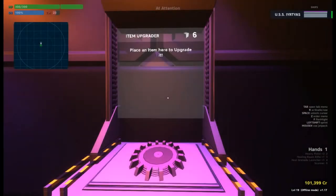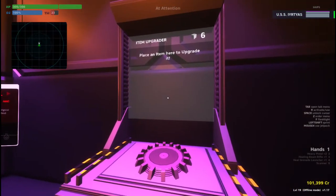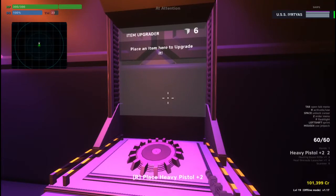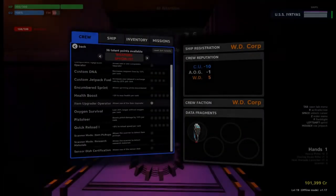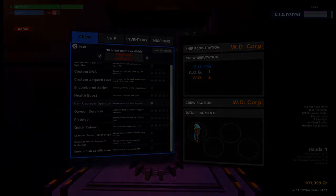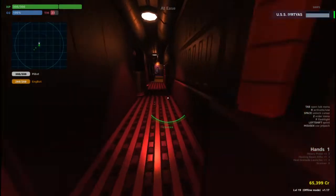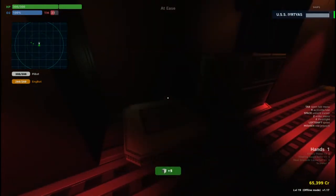Outside of combat, you may be compelled to use the item upgrader. This is not for you to use. The captain and engineer are in charge of scrap spending. This doesn't mean you can't ask for an item upgrade, however. You have access to the upgrader as a side effect of being one of the crew that helps to process scrap, which the item upgrader talent also gives you access to. It's up to you to help the engineer process scrap after the pilot and scientists collect it.